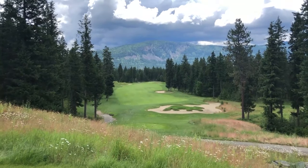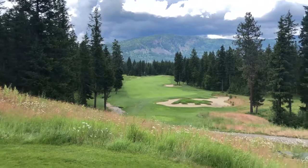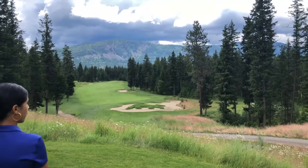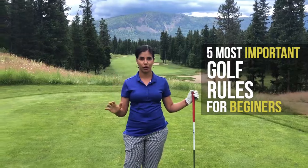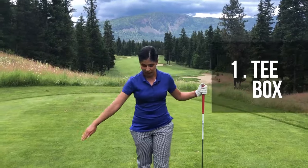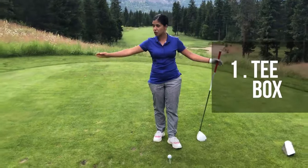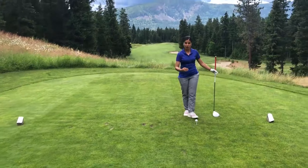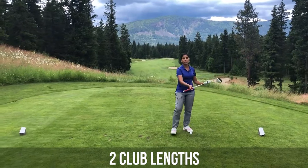Look at the view. This is going to be such a fun hole to play from the Whites. So today we will be talking about the five most important golf rules for the beginner golfer. The first one will be off the tee box. You have to stand behind the two rocks or the two colored signs that they have. Your ball has to be behind it, two club lengths.